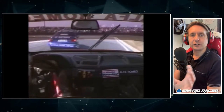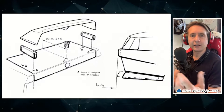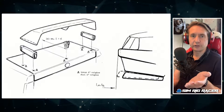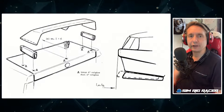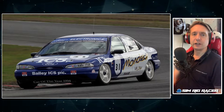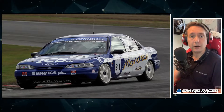But they withheld a crucial element — a little surprise for the field — which was that the splitter and the rear wing were extendable. They could set it up per circuit, moving the front splitter out and the rear wing up depending on the type of circuit and conditions. Of course, they just dominated, so the Ford team lodged a complaint and it all came to a head at Oulton Park.